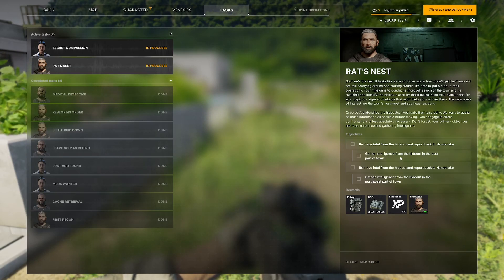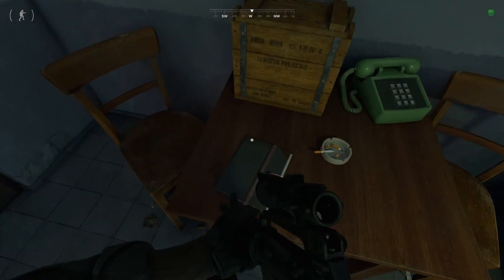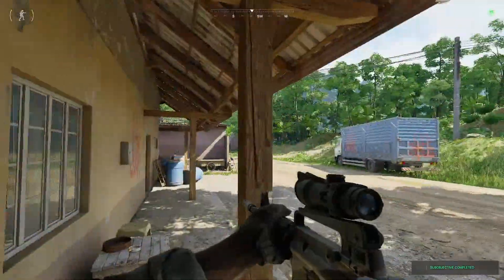For the Red Nest quest, we need to gather intelligence from the town on the east and on the northwest. Starting the quest now — here is the intel you need. It's located in this building.